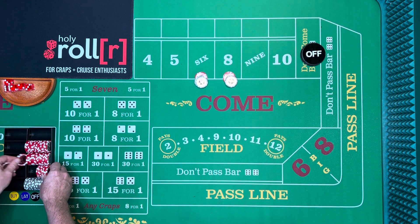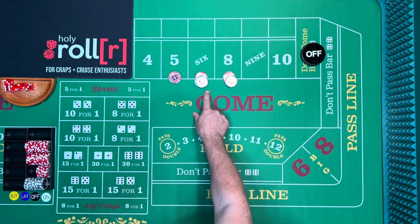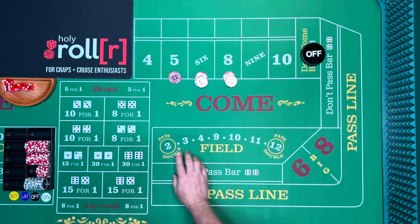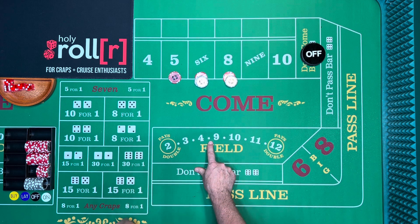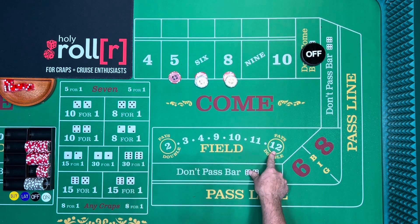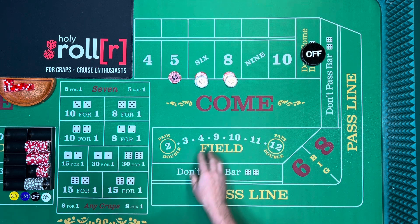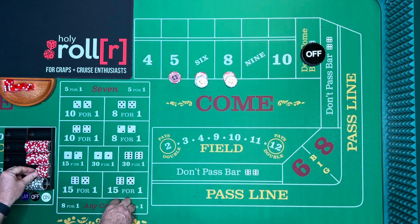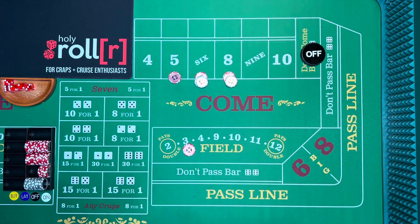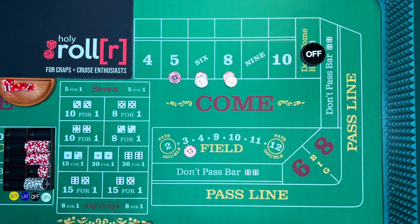With ten dollars on the five and twelve on the six and eight, every number is covered except for the seven. The Iron Cross works like this: the six and eight would pay fourteen dollars, and the five would pay ten. Now this is where people make the biggest mistake when it comes to the Iron Cross — they play it at the same level.